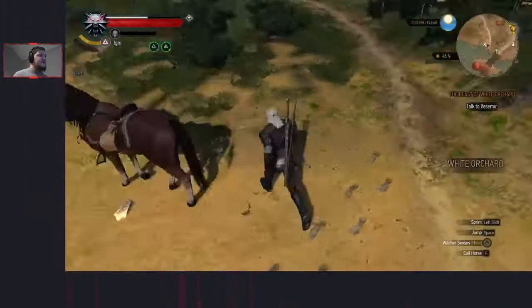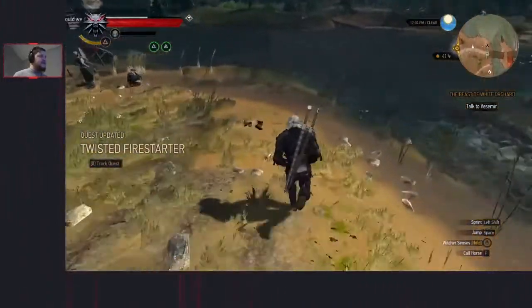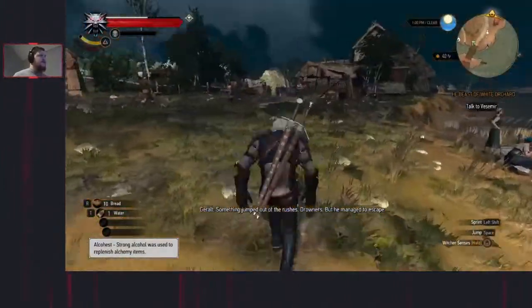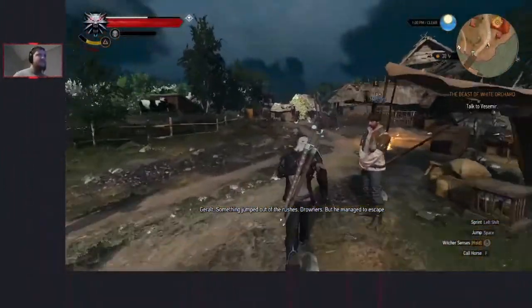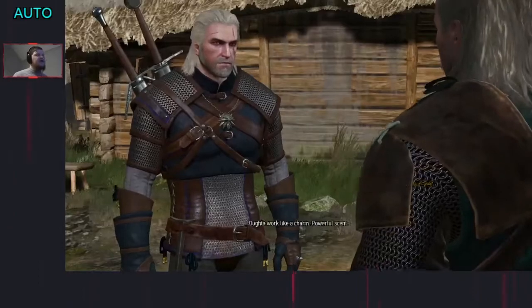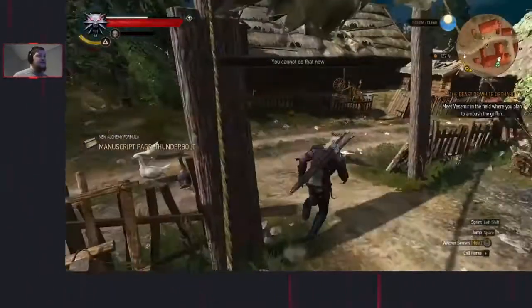Once you're in control, dismount, look at the footprints, jump - this is our Twisted Firestarter. Get to the set of footprints, meditate. Something jumped out of the rushes - drowners - but he managed to escape. Run towards the inn, jump over the fence into the courtyard. Speak to Vesemir - I go 1, 2, 1, 1 - and that will start the quest for you to go and kill the griffon. But we're not going there just yet.